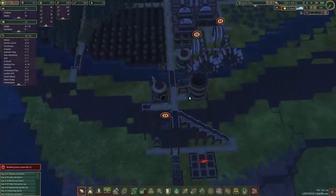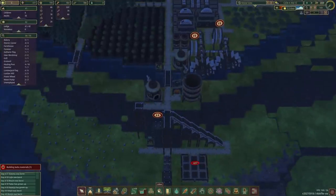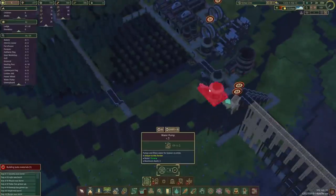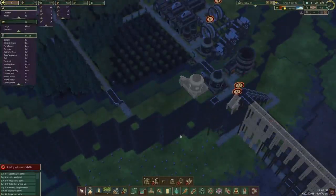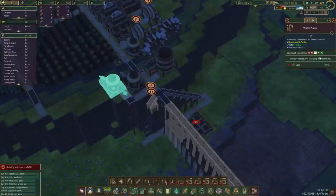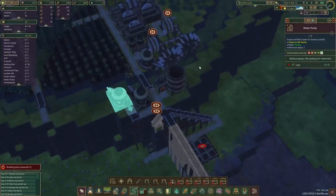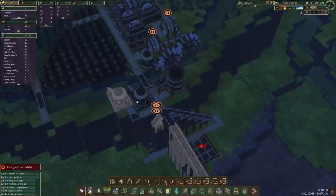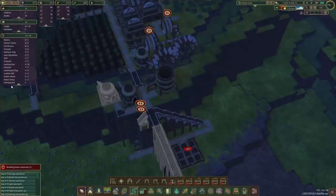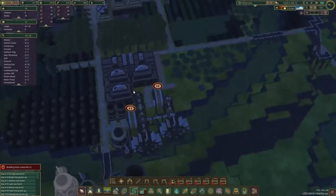Our water reserves are still very low, so another pump is needed. Let's set massive priority on this one. We've got two days to get it built so one of those unemployed people can come and work here.